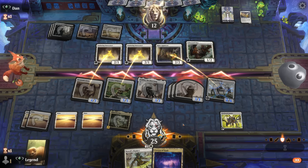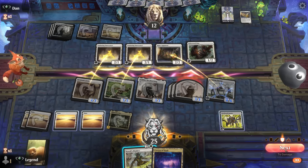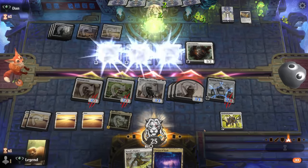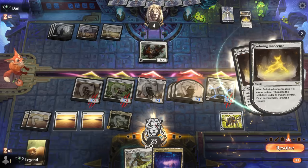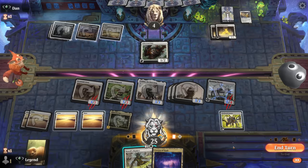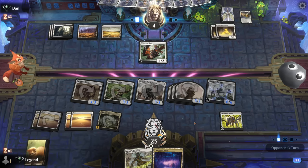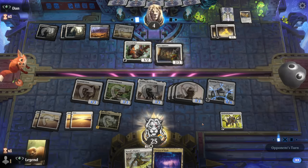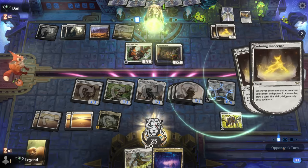Opponent is just chump-blocking for the most part — the lifelink keeps them alive. They're at four. The hope is that Flanker can still maybe beat a board wipe if they have it. Heir Apparent draws two cards but no token. That's fine — we've already won this one.